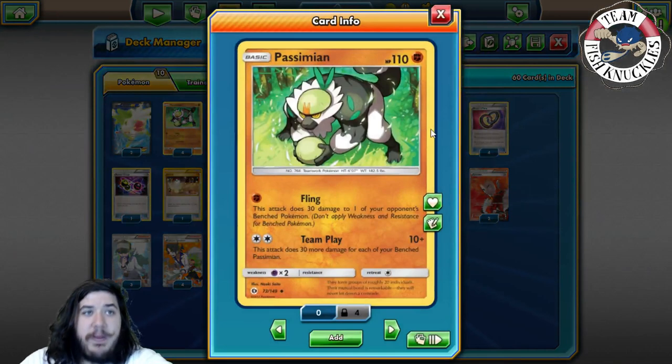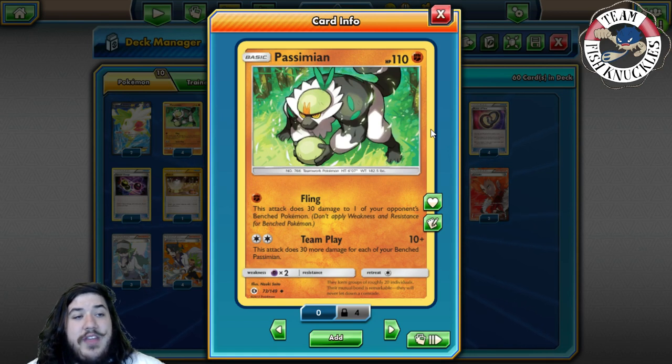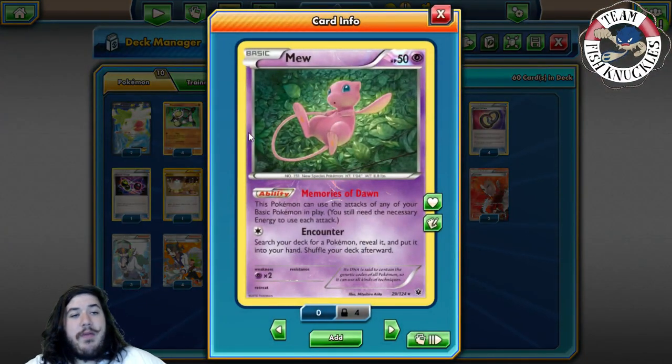Your main attacker is Passimian. We don't care about Fling and we don't play any Fighting energies — what we care about is Team Play. This attack does 30 more damage for each of your benched Passimians. So if you have three benched Passimians with one in the active, you only do 100 damage, which is not very strong.